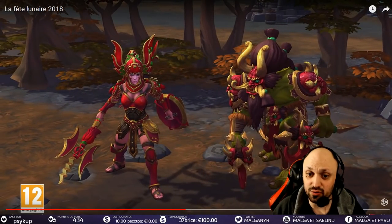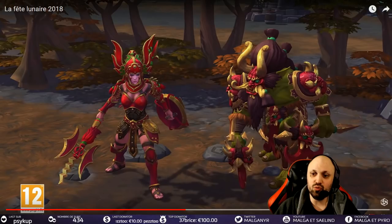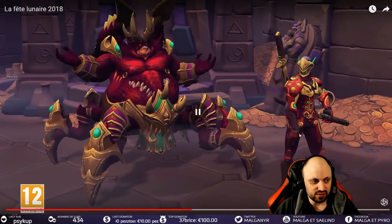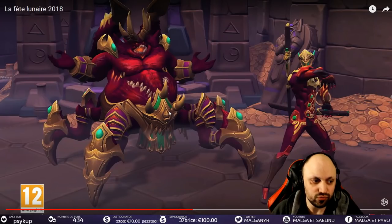Le skin Cassia et le skin Zul'jin sont honnêtement très très sympathiques. Je trouve que le skin Cassia est cool avec cette arme un peu à la lobou, j'aime beaucoup. Le monstre un petit peu pour Zul'jin est très sympa aussi, un peu le démon. J'aime beaucoup, les deux skins sont très très intéressants. Ce sont de vrais nouveaux skins.